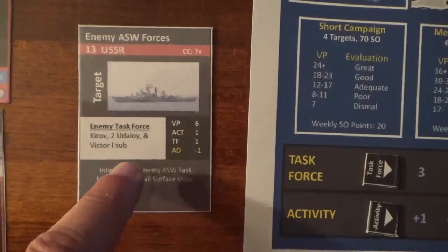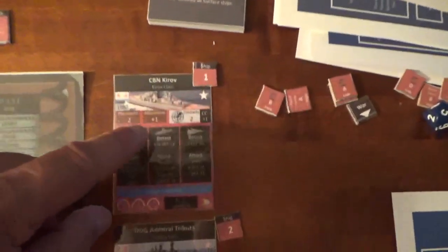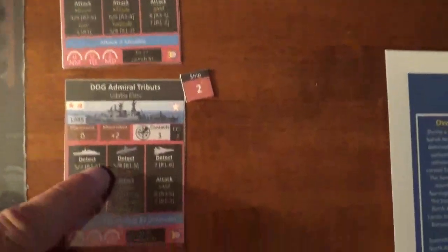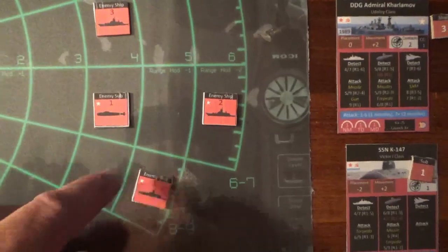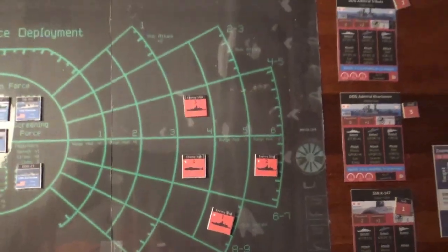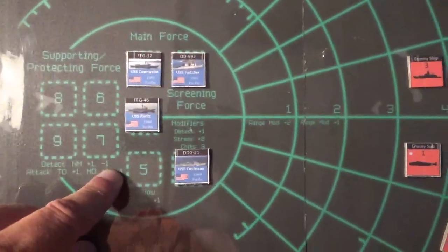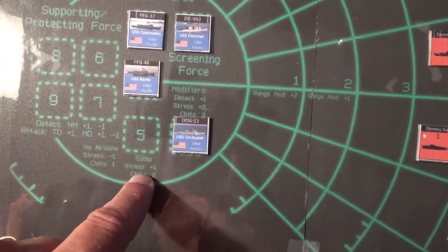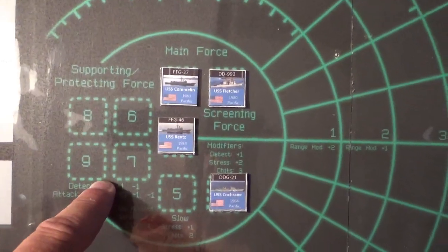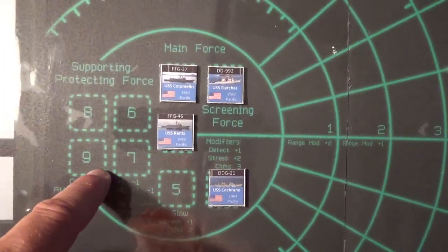Once you've reached the target, you set up the ships on the tactical display. So you can see here that I have my Kirov, 2 Utilase ships, and then my Victor sub. You roll and place them on the tactical display at various ranges. I set up my task force here — there are three sections: the screening force, your main force, and then your supporting or protected forces.